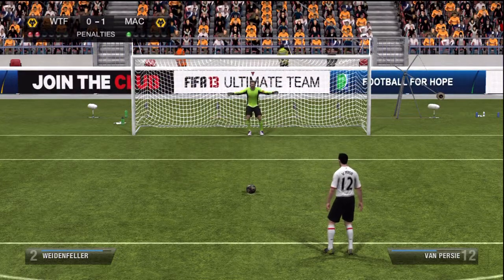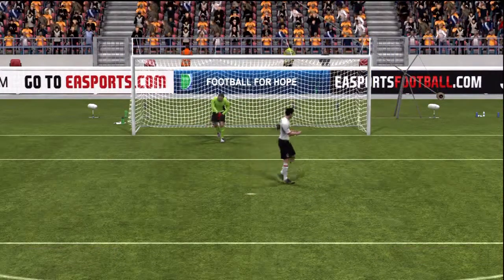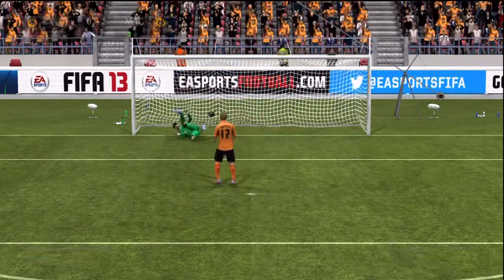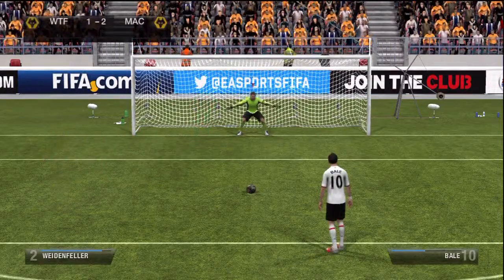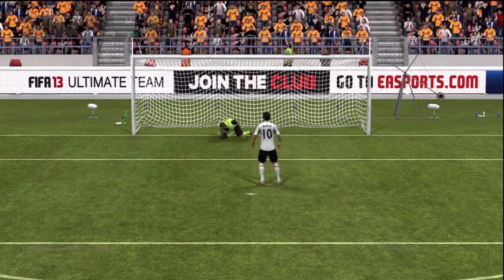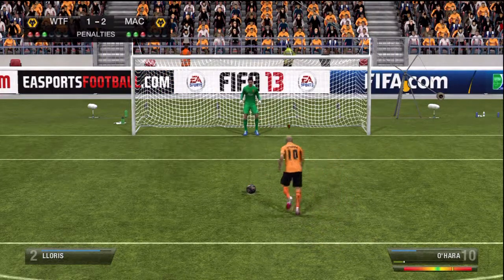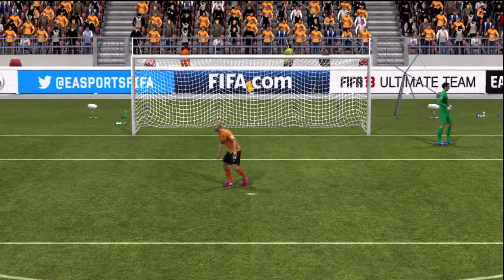Van Persie trying to put him off — cheeky little chip down the middle. Not happy about that. Here's Doyle, star man for Wolves. Puts it down the middle, playing it safe. After all the penalties I've missed so far, I just needed to get it in the back of the net. Here's Bale — steps up. Tries the cheeky little down the middle again, but makes sure my keeper stays on the line. Jamie O'Hara miles away from the green bar again, miles away, and he slips. This is atrocious penalty taking. Atrocious.